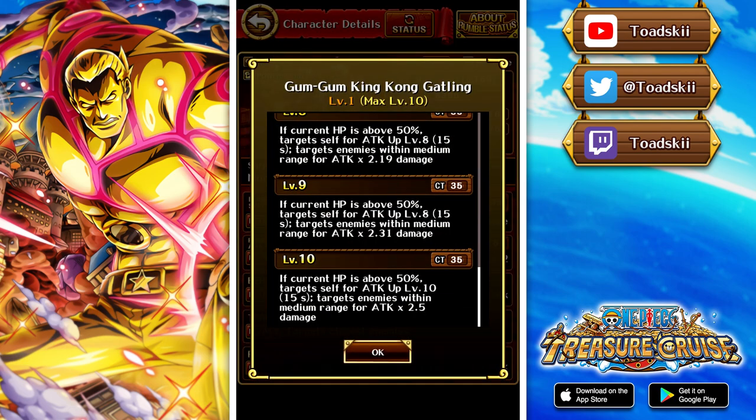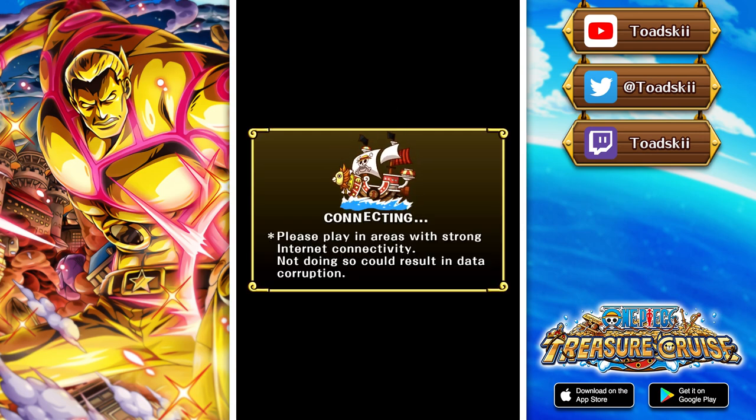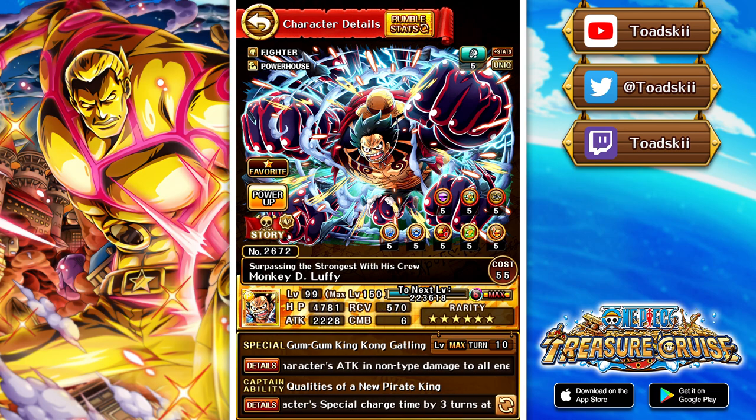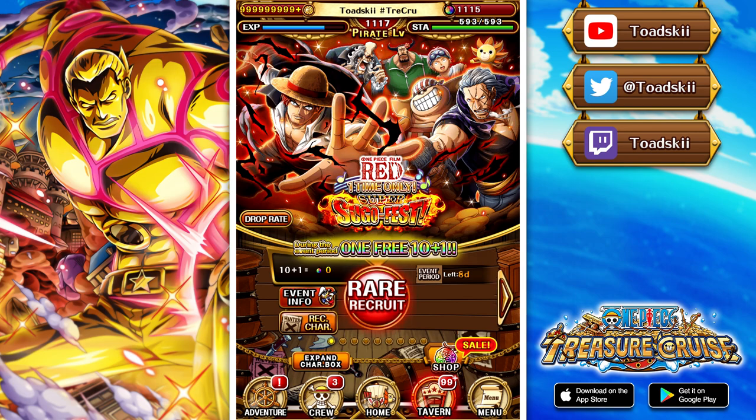His rumble special has a 35 CT, which is a bit high — if his health is above 50% he gives himself an attack buff and targets enemies in a large range for 2.5 times his attack. Since Stampede Luffy doesn't have a super evolution yet, he could see a lot more play in the future with a really strong super evo buffing his rumble abilities. That pretty much wraps up all the brand new updates for level limit break. Thank you for watching — if you enjoyed the video leave a like and subscribe to stay up to date with all the content.